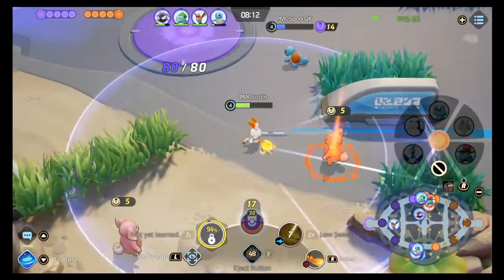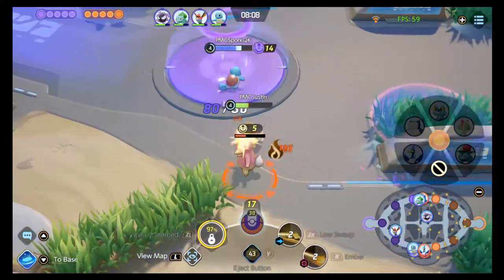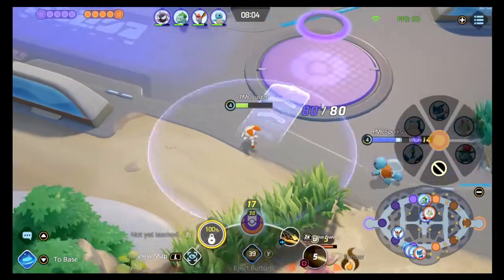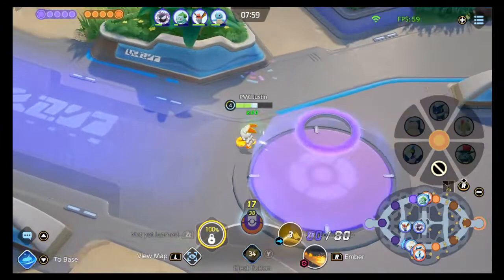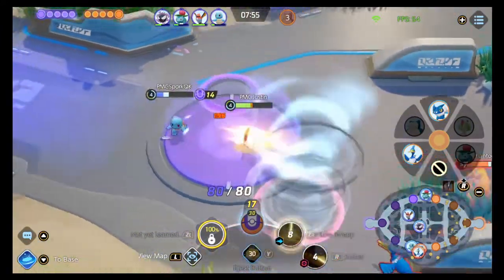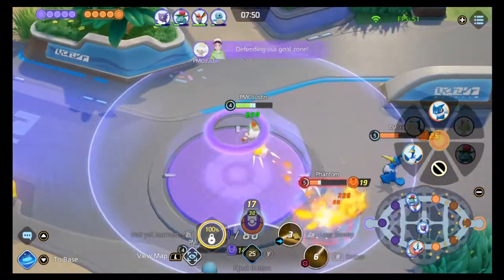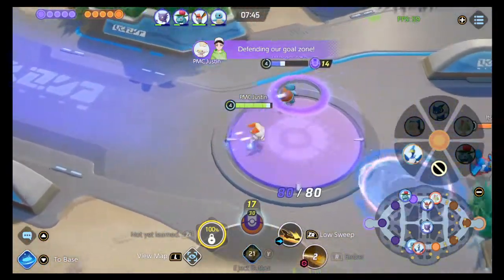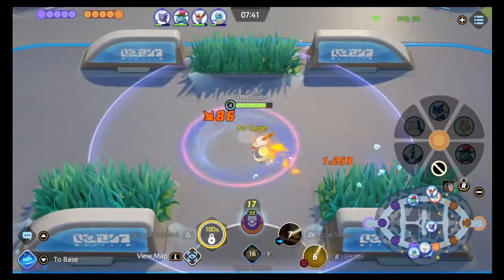It is a boring lane, but the beautiful part about this build is when you evolve and get Pyro Ball at level seven — when you actually get to Cinderace — you can really start to spam. The big deal in this patch is that Pyro Ball's cooldown was reduced along with a damage increase. Right now it's a 3v2 and there's not much we can do — we need our jungler to rotate bot and they just aren't.